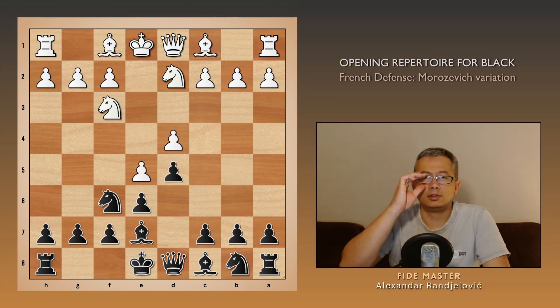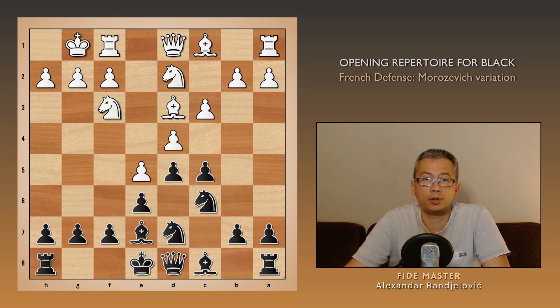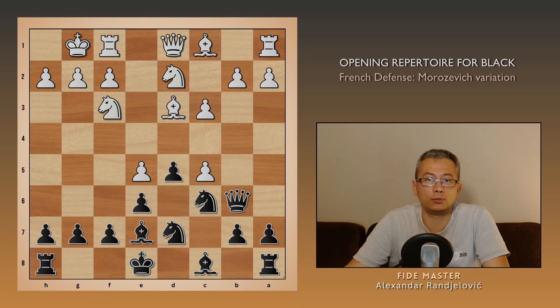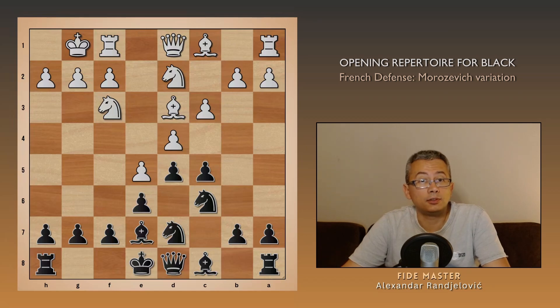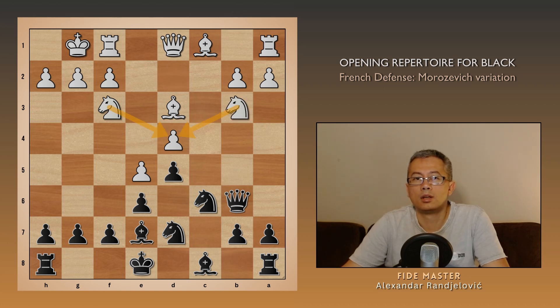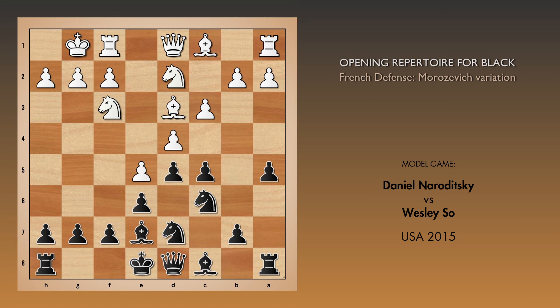Now e5 comes with a tempo, knight fd7, bishop d3, c5 attacking the center, c3, knight c6, castles, and white has a couple of ideas in this position. For instance, if queen b6 is played, one plan is to take on c5 to get rid of the weak pawn on d4, then follow up with b4, rook e1, and at some point later advance c4, with a slightly better middle game. The other way is to solidify the d4 pawn, as in case of c6d, queen b6, and knight b3. That's why I really like what Wesley So did in his game against Daniel Naroditsky, playing the move a5 here. From this point forward, we are analyzing their game as our model for the Morozovich variation.